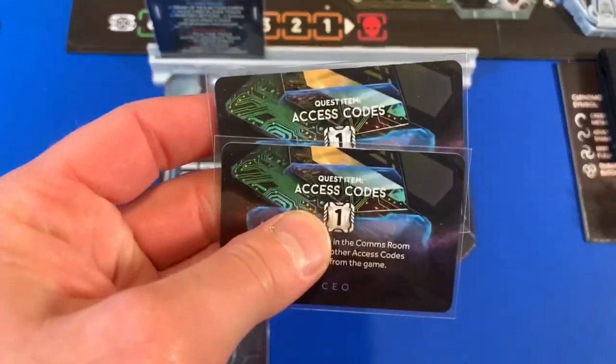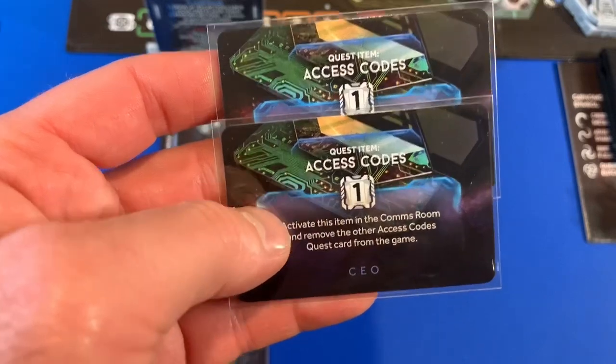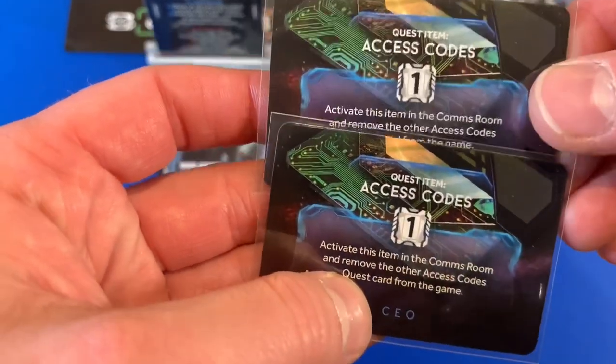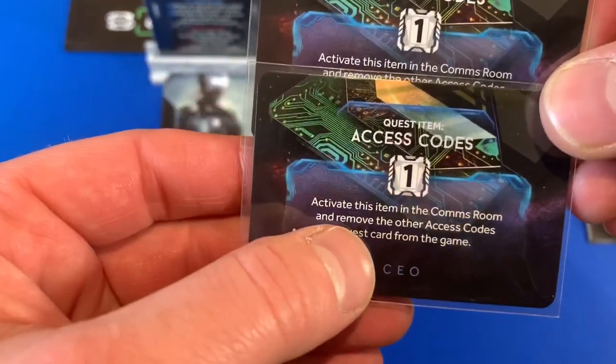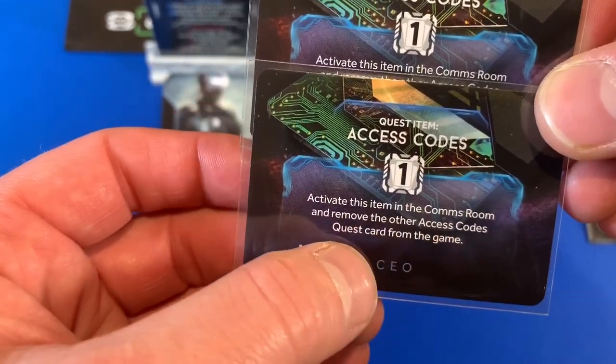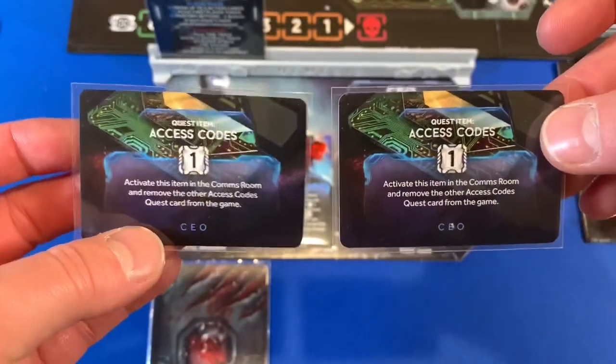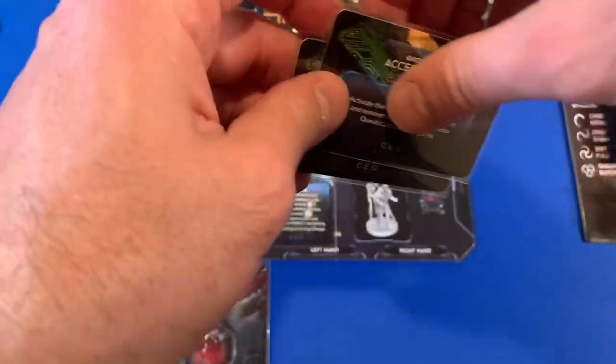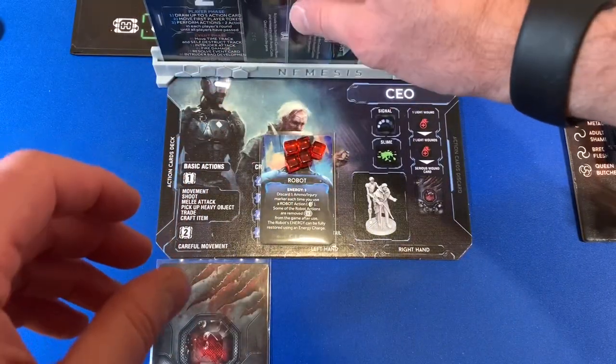He also starts with two quest access codes — they're quest items. I can activate one in the comms room of either location, but it does say to remove the other access code quest card from the game. So I'm only able to use one of these at any time, and we'll figure out what to do when we get to the comms room.